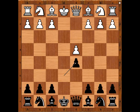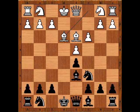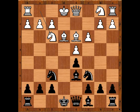e takes on d5, bishop to d3, knight to c6 attacking the pawn on d4. Defending bishop to d6, bishop to e3, knight to f6, knight to f3 — a natural developing move. However, some players prefer h3, preventing knight to g4 attacking the bishop.